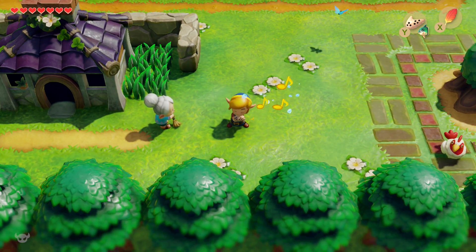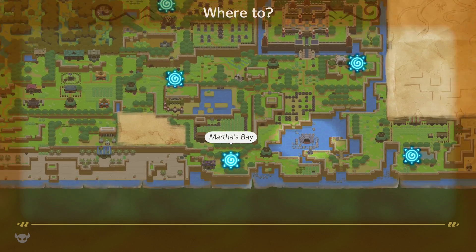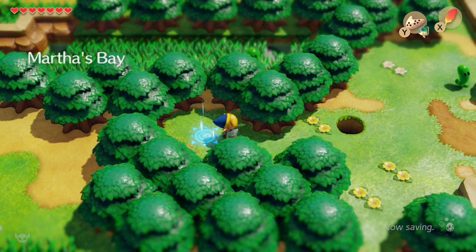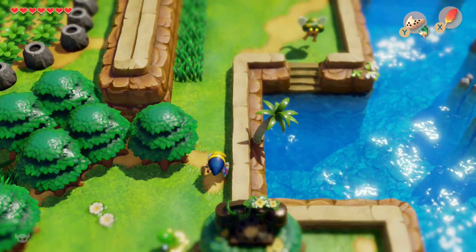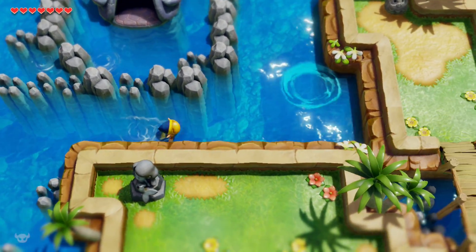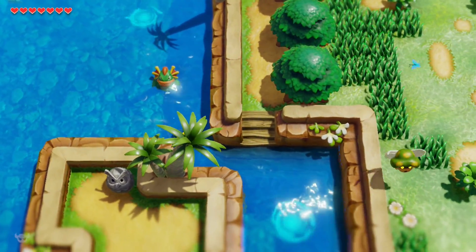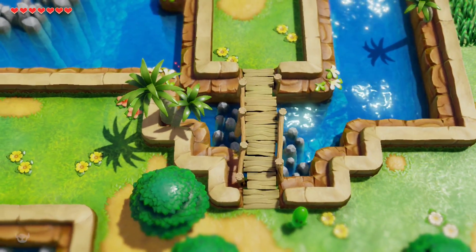Warp to Martha's Bay and head to the northeast. Avoid the Zoras — I always thought they looked like pickles since I was a child, but they look great in this version. You can see Catfish's Maw right there — that's the next dungeon. But first let's finish the trading sequence. Don't forget to dive underwater when going near the Zoras so you don't get hit, and then swim underneath the bridge.